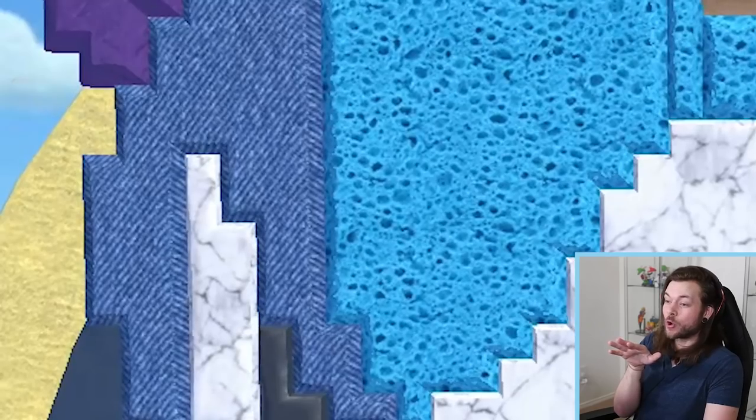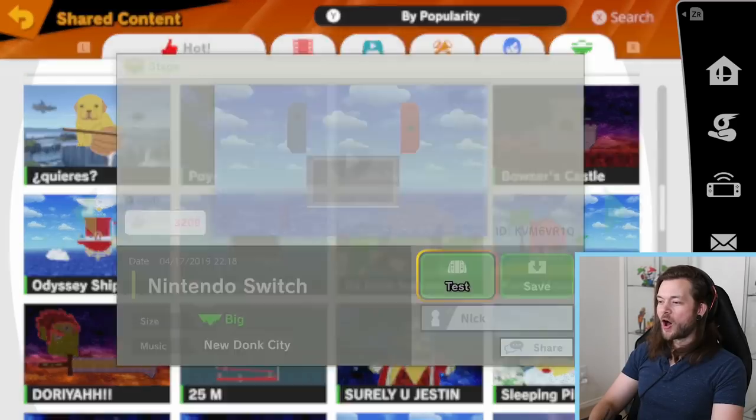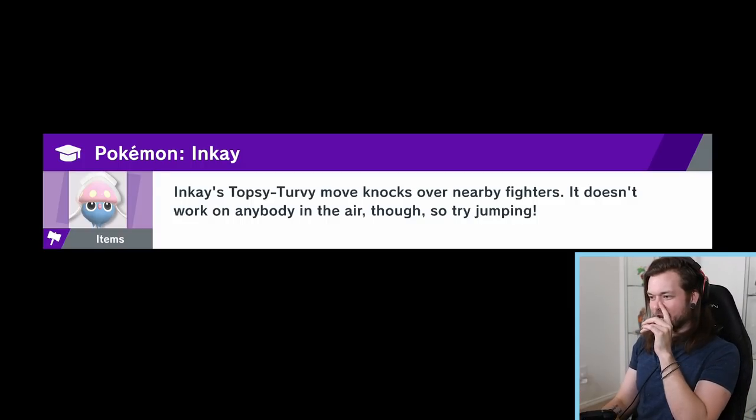I love the two tones of blue with the denim and the sponge — I love that one. I would legitimately play on that one. I'm gonna save that one. Why haven't I been saving these? I hope they made the Joy-Cons go up and down — that's also an interesting element. You wouldn't be able to get thrown off the edges easily when the Joy-Cons are up.